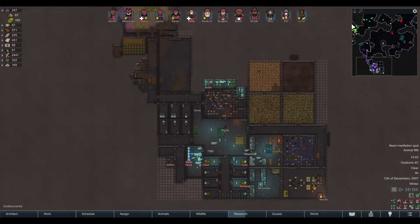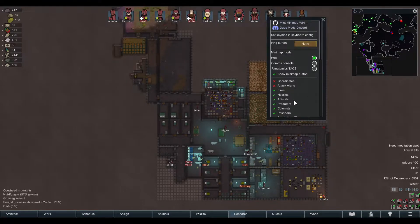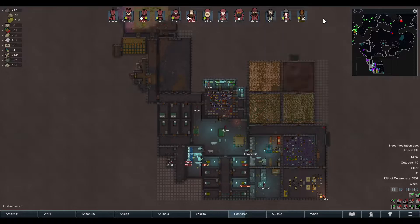The minimap shows you your colonists, friendly visitors, enemies, wildlife, predators, and your own animals in basically whichever color you want. It also shows you fires if something is burning somewhere, and it also shows you where there's fighting on the map.